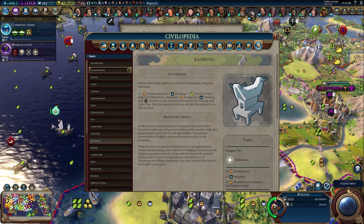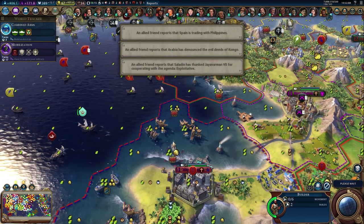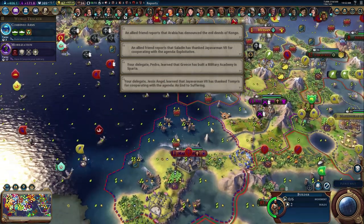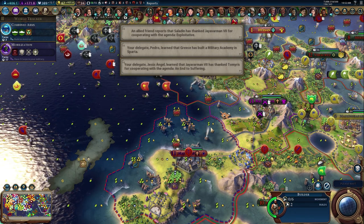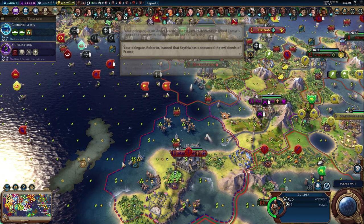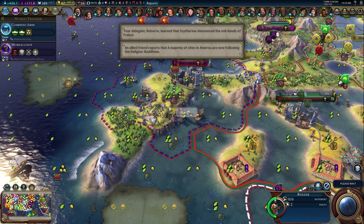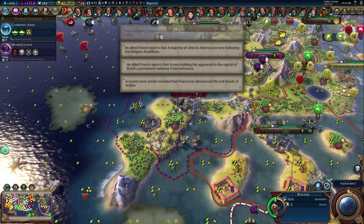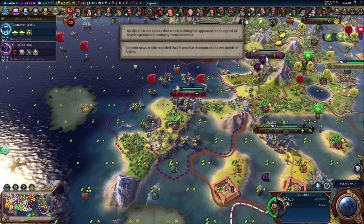The kampung is adjacent to fish. Those tiles should have two production but they don't have fishing boats built there yet. They should actually buy out and build another one here — wait, one two three, never mind, you can't build fishing boats there. One two three — nope, can't build there either. This isn't the best tile honestly — she should have built it somewhere else.